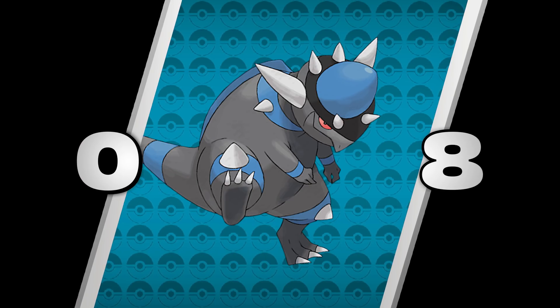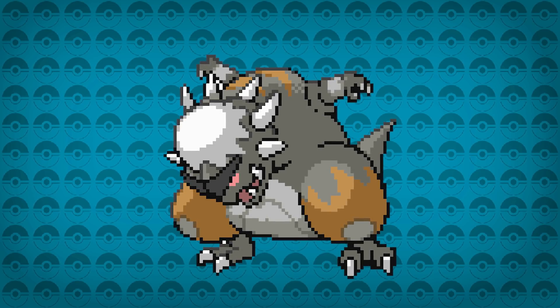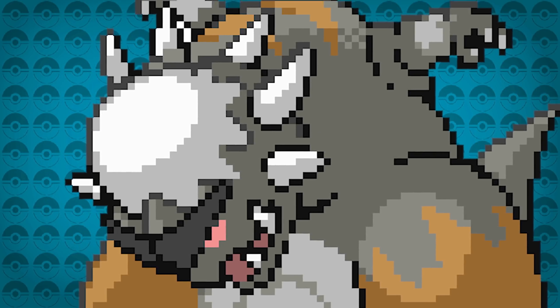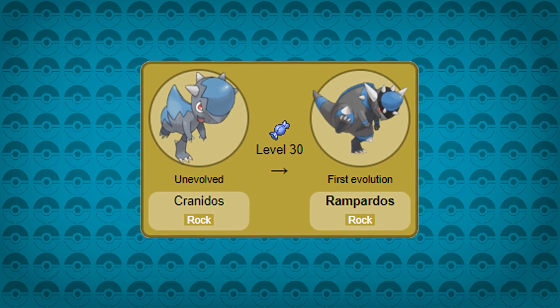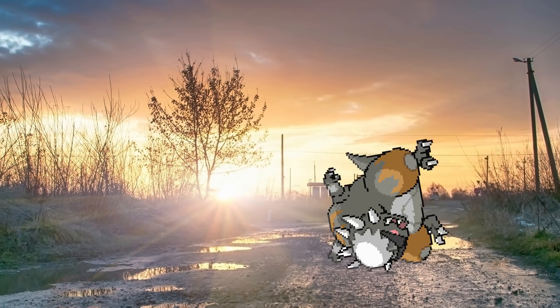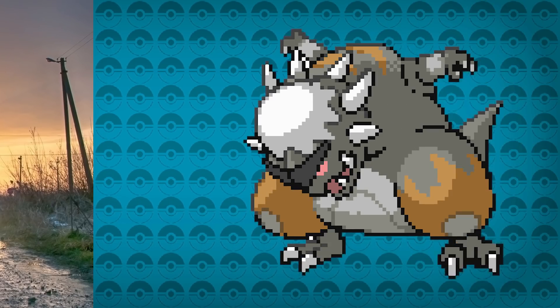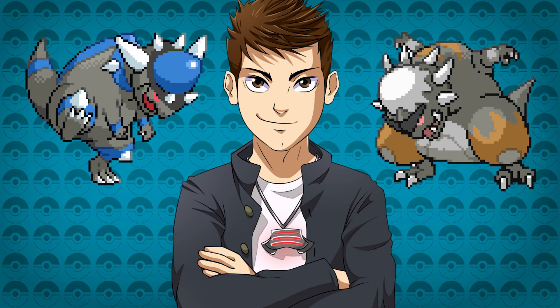Number 8: Rampardos. The Diamond and Pearl beta sprite leaks brought a new look to several Pokemon, Rampardos being one that had to be here. Although it might still be quite similar to the finished Rampardos, the original beta sprite feels so complete it could have just been thrown into the game. It actually looks tougher than the final Rampardos — and Rampardos already looks tough. The beta really resonates with being a fossil Pokemon. It's hard for me to pick between the two, as this beta sprite just looks so good, and I already love Rampardos.